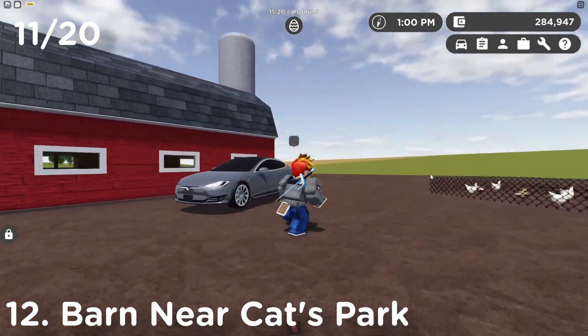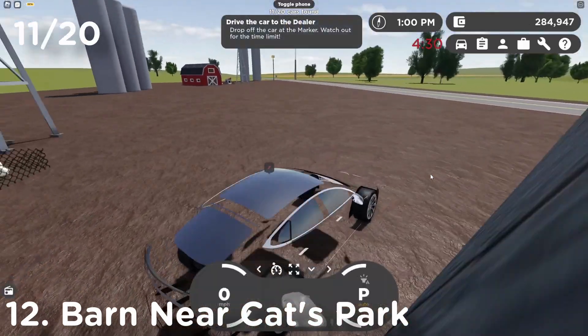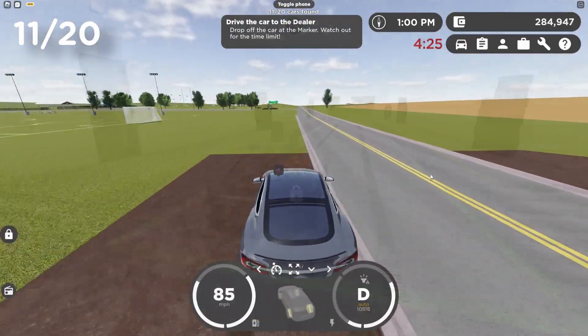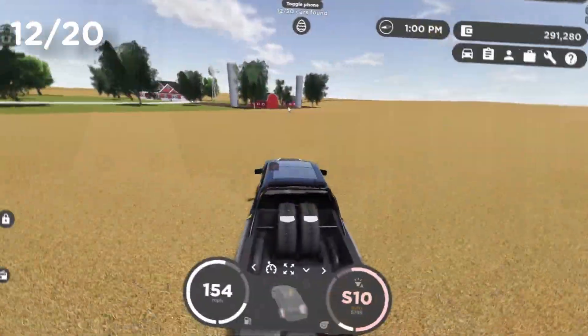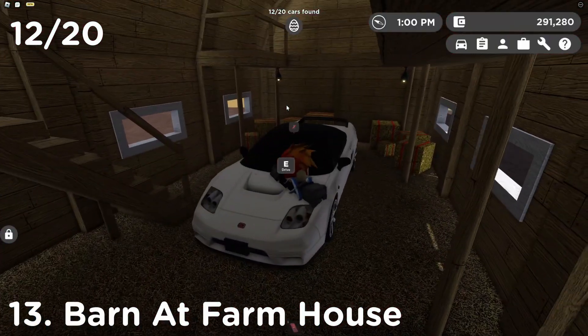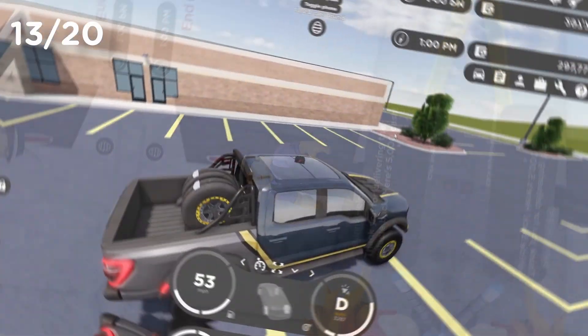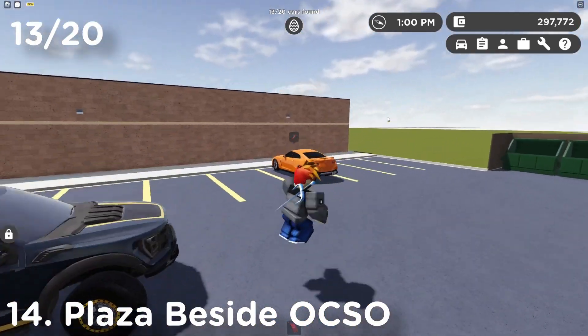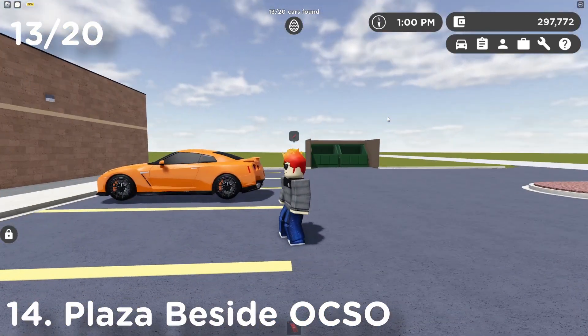We have just found the Tesla Model S — let's go! Hopping in right now and taking it to the car dealership. I saw something in there — there it is. We just found our next car which happens to be the Nissan GTR.